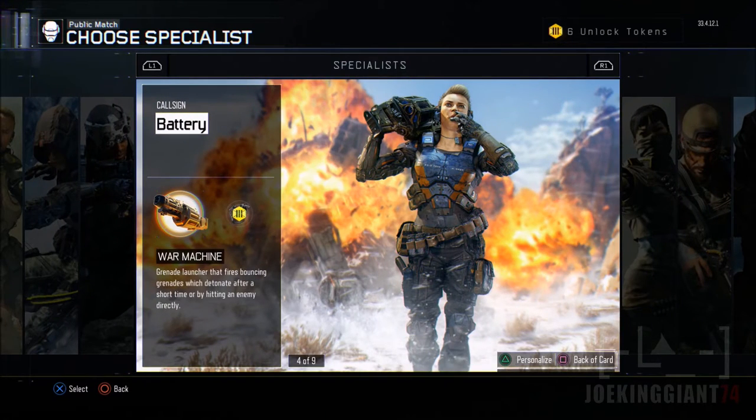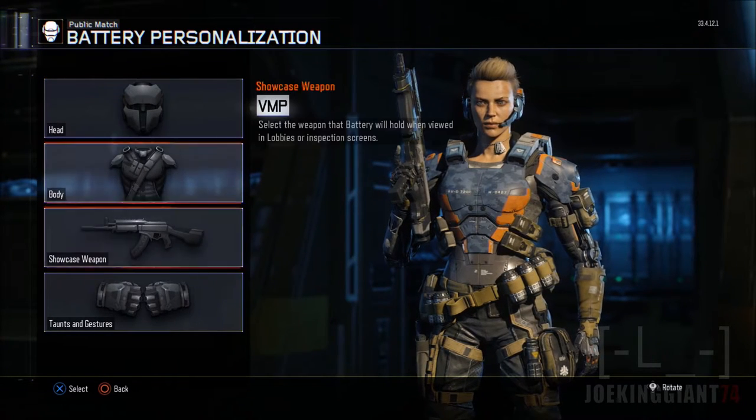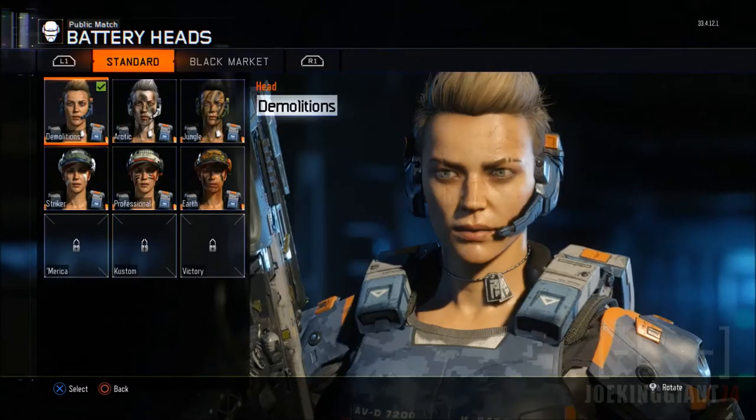The way you can customize this specialist is by pressing triangle, as you can see at the bottom of your screen — it says 'Personalize.' Click that button and it should take you to the next screen showing head, body, showcase weapon, taunts, and gestures.